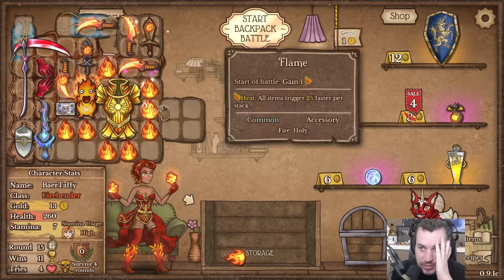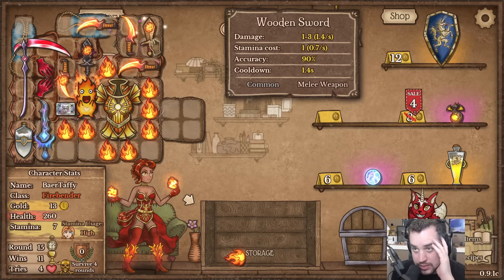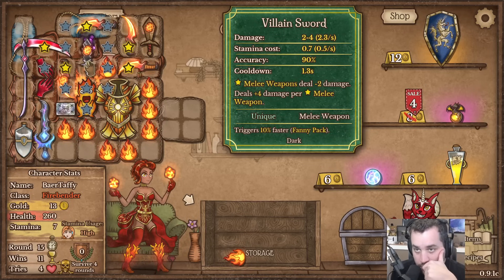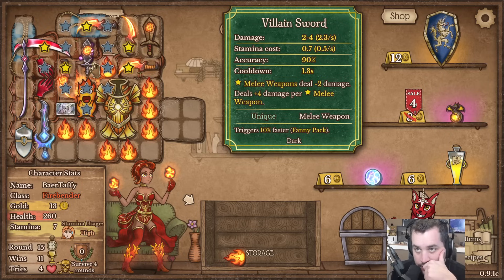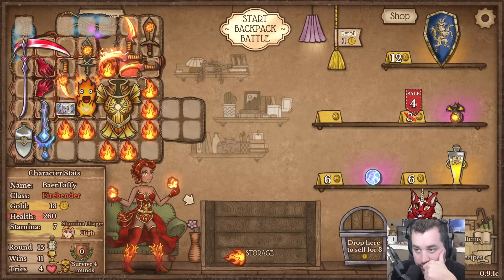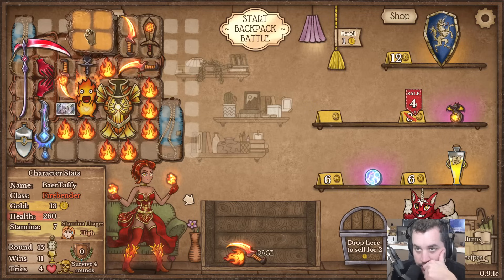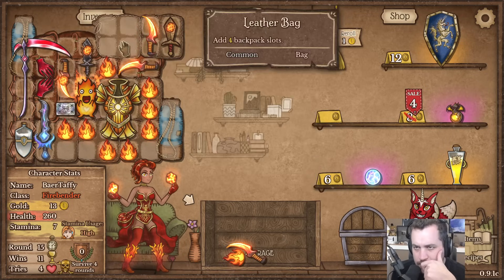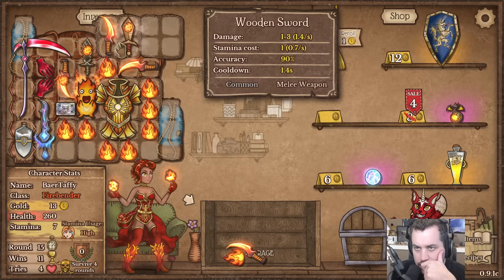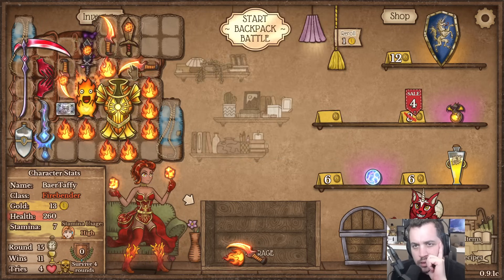I do want to do enough to allow this sword to affect the villain sword though, because that would be a very worthwhile change. So how can I do that? I suppose if I move this, and then this guy here - that's easy enough, there you go. That'll work - ship it, unless I have a synergy with anything.